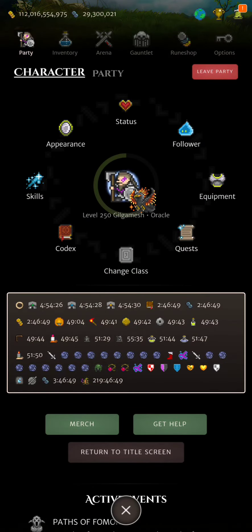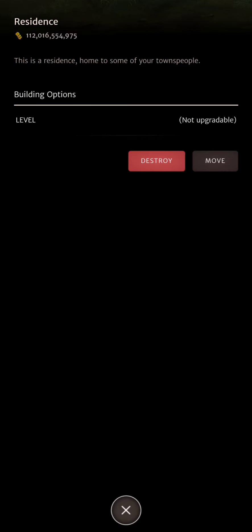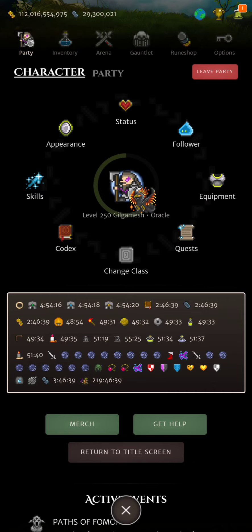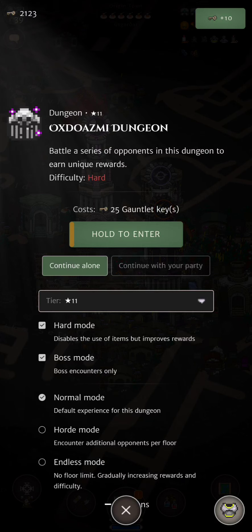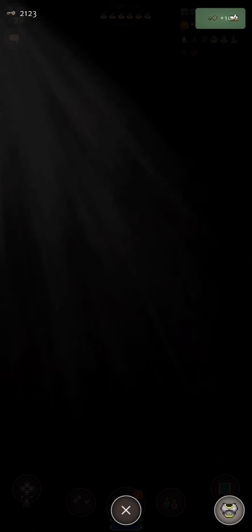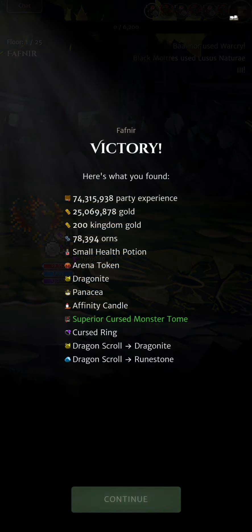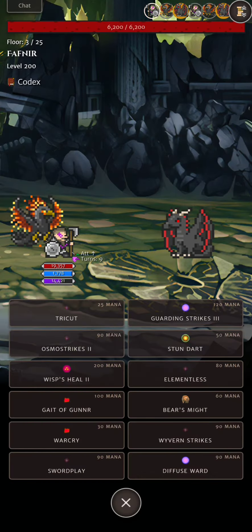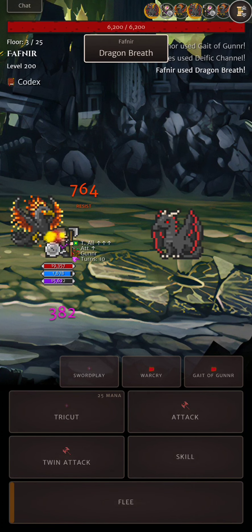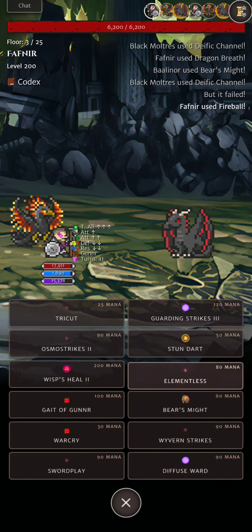We got a good amount of horns and gold. Let's continue with another run. So now at 112 billion gold and 29.3 million horns. I'm not using Horde mode because my setup isn't optimized for it — I take too long, sometimes die, and it uses a good amount of keys. Maybe in the future I'll share my Horde boss build.